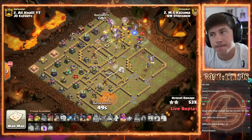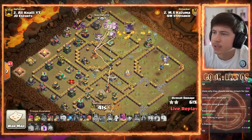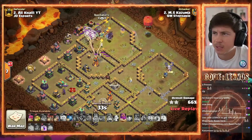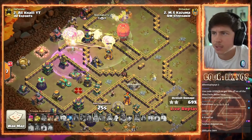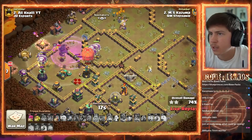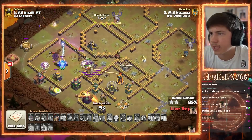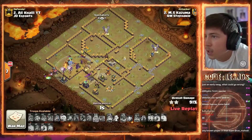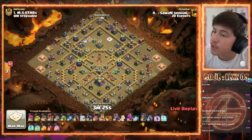Lalo coming in from the top — is there any way it can still work? He swagged about six spells. Lalo gets through the Eagle, but Red Bombs hit the Healers — RIP those healers. Imagine having those six spells to help the Lalo now. There's a Stone Slammer too — this is so awkward. This is the defense JD Esports needed. He's running low on time — even if he could overpower it, he runs out of time no matter what. Stone Slammer has more Balloons and a Dragon Rider. He still gets really good percent after swagging five or six spells. He runs out of time at 91%.